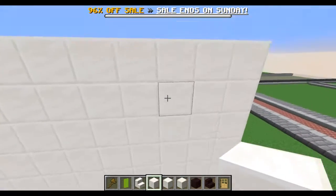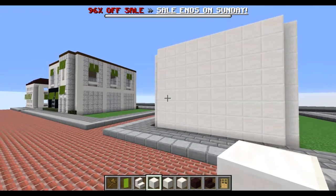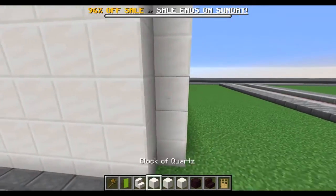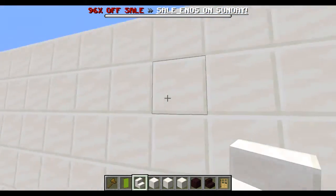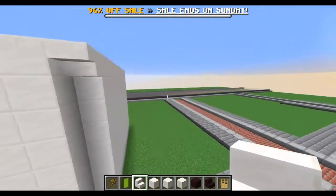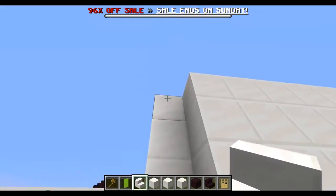Once that's done — I'll come back to this when I'm actually done — as you can see, the walls are all finished. What you want to do now is start making the corners. You want to make sure you have the corner stairs here, which is one of the key pieces you need, and then you go on the back side and do the opposite.